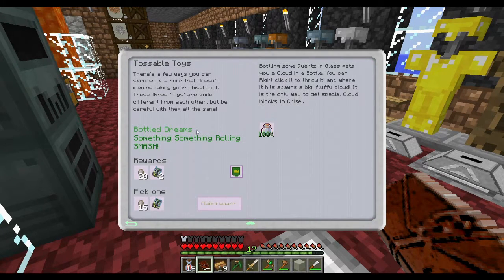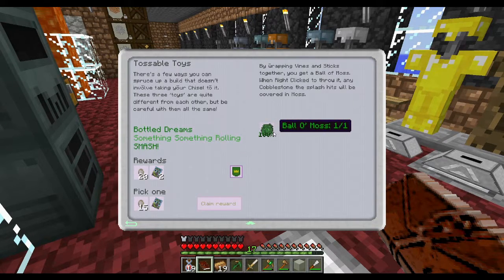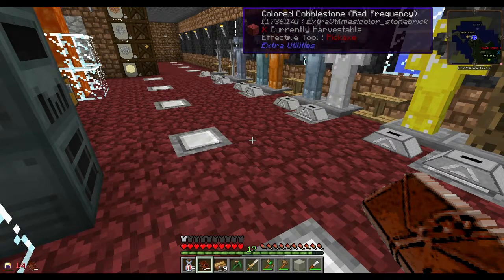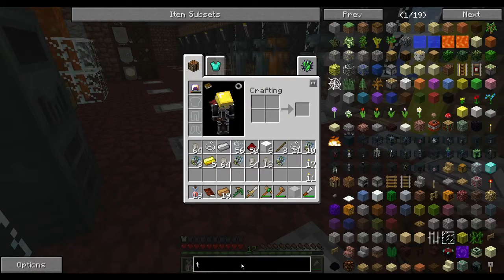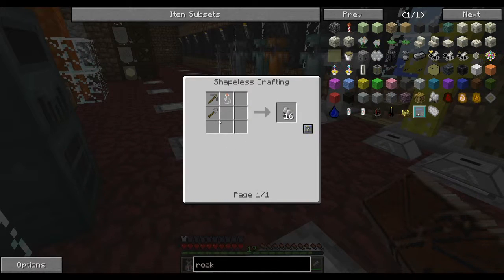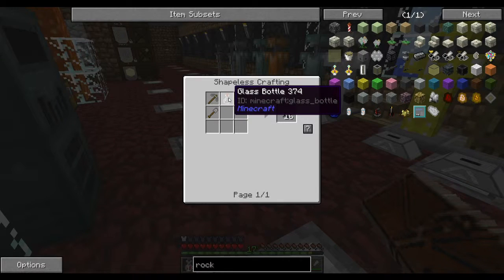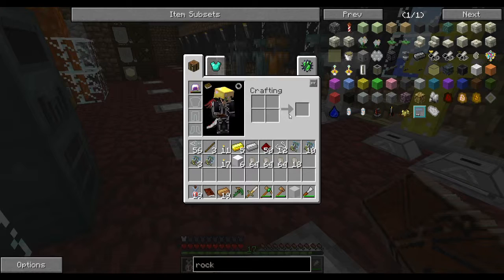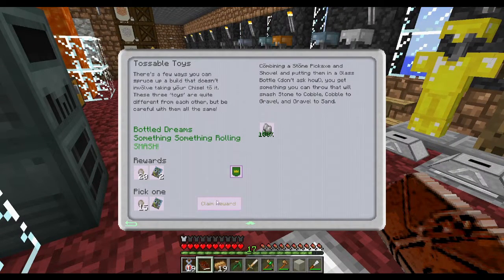This one — the bottles. Cloud in a bottle — I believe we got that from the quest line where we were able to make bottles and just put them in something to smash. Bottle of moss — we did that one. And then this one was pretty easy — I'm going to show you this one because it's kind of weird. It was a rock. You have to have a stone shovel, stone pickaxe, and then a glass bottle, and you get a smashing rock. Right-click to throw — this will turn cobblestone into gravel, gravel into sand. Pretty cool! I tested it out, it was awesome.